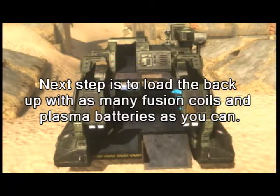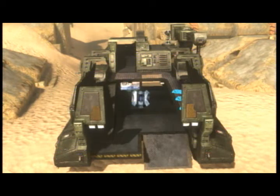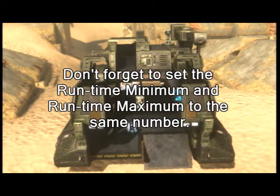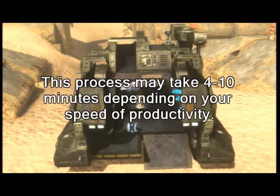Next step is to load the backup with as many fusion coils and plasma batteries as you can. Don't forget to set the run time minimum and the run time maximum to the same number. The process may take 4 to 10 minutes depending on your speed of productivity.